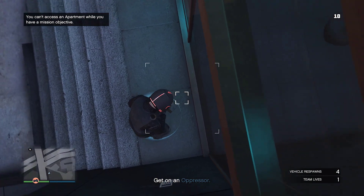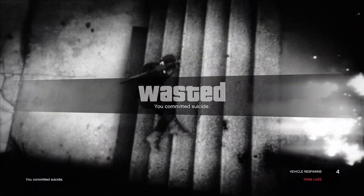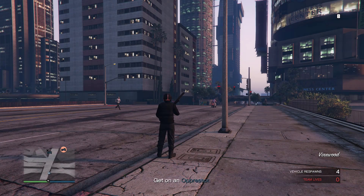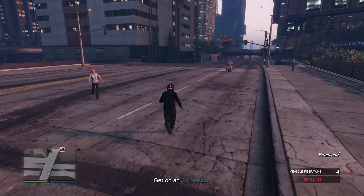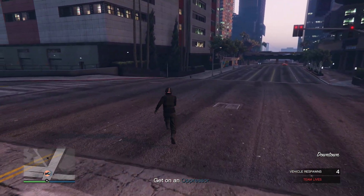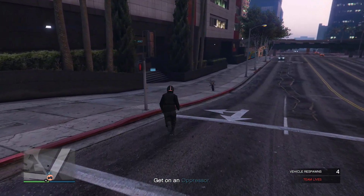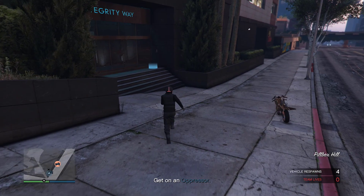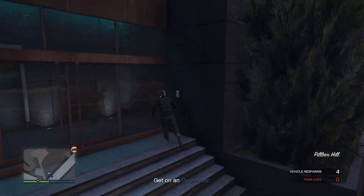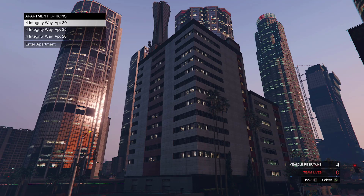Go ahead and kill yourself. Once you do that you'll be able to walk inside the apartment. As you can see, we run back in — boom — there you go, it lets you walk inside the apartment. Now you can save here.